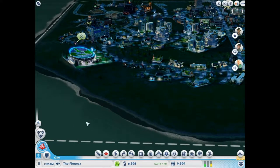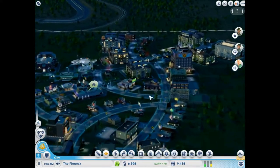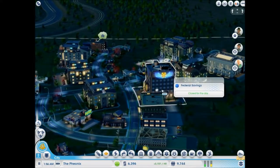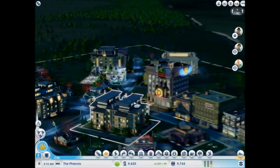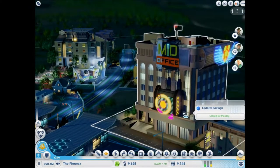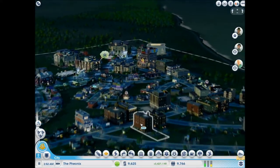Industrial makes you a crap ton of money. So if you take out any industrial building, you'll start to lose a lot of money per hour. Why are we on turtle speed? Just noticed that. Look at all of these — whoa! Federal savings. It's a mid-office. It's almost high wealth, though. Its wealth is medium and its density is medium. So that's fine. I think we'll have to increase the density somewhere around.